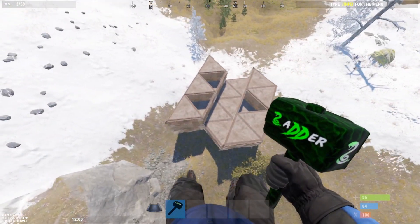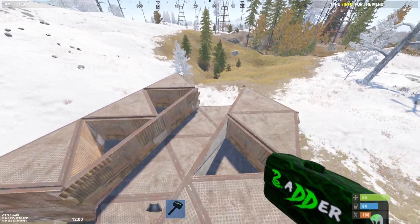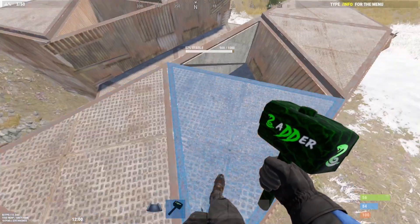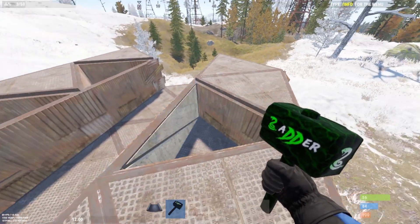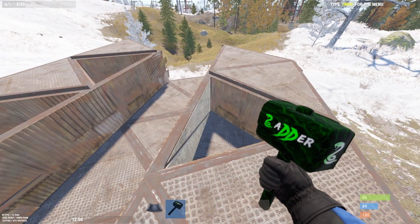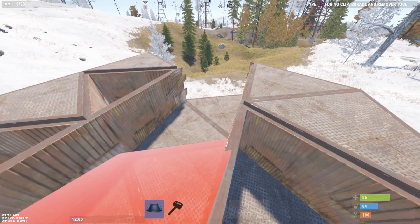Okay guys, let me show you this bi-directional triple bunker design I've designed. What you want to do is open the bunker that's on its own first. As you can see, it's slightly larger than the other ones. You can make these as big as you want — I made them very minimal, so just bear that in mind. To open it, grab a triangle roof and place it here.